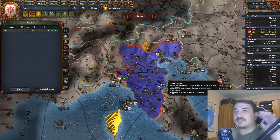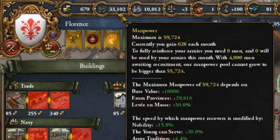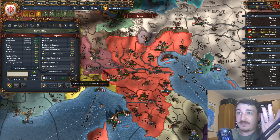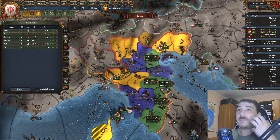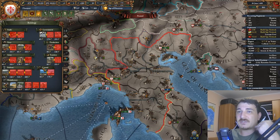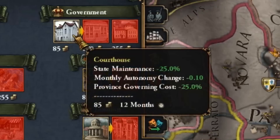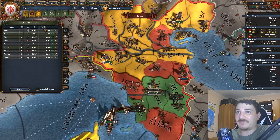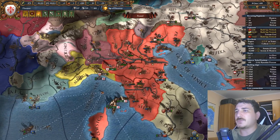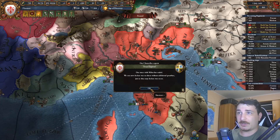Every single province I have in the Italian peninsula has a workshop and barracks built, which boosted my manpower to 60,000. Similarly, we have a marketplace in all provinces that increase our trade power. In provinces where we didn't build those, we build the courthouse instead, which lowers governing cost, state maintenance, and autonomy - making it one of the best buildings to have. You also want manufactories and later soldiers' households. This is going to be a longer campaign where I show everything about playing tall as Florence in general.